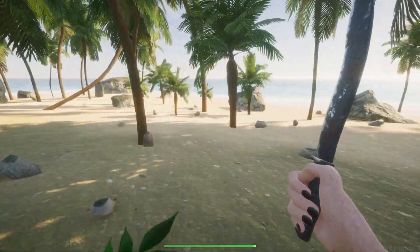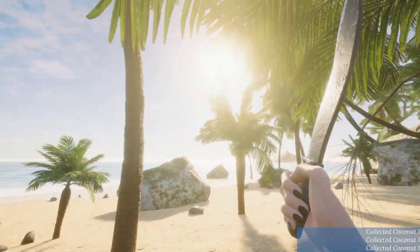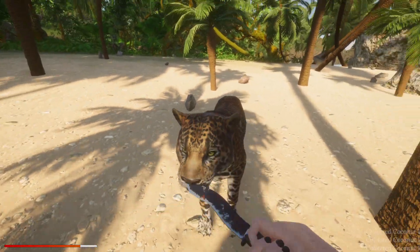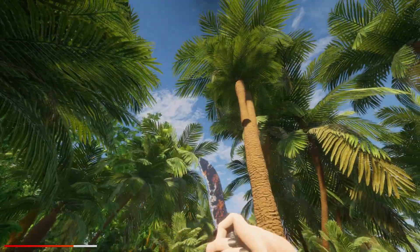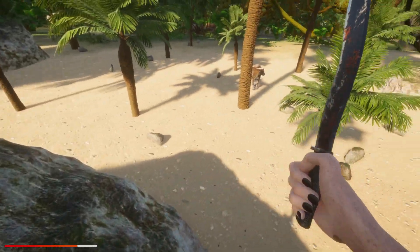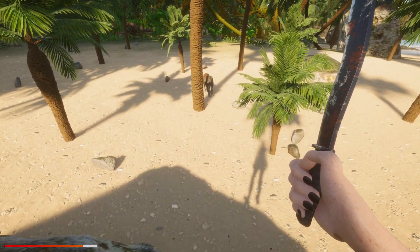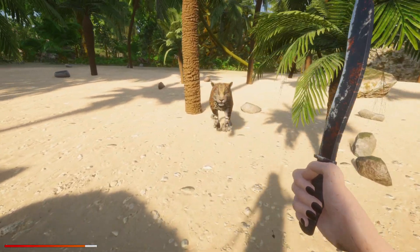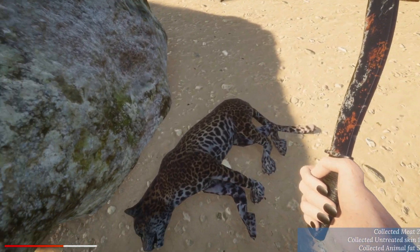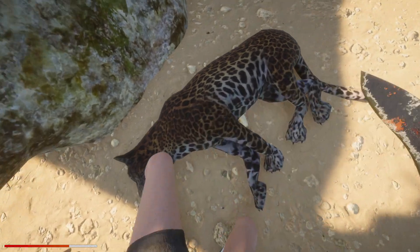We're gonna grab a few more ripe bananas and chop this down. I think what we gotta do is get a little bit closer to the beach. Oh, coconut! At least I don't have to climb the trees. Oh there's something here — it's a jaguar! Get away! How do I get up this tree? Okay, let's get up here. Wait, I can see you — come to papa! We got it — two meat, untreated skin, and five animal fat.